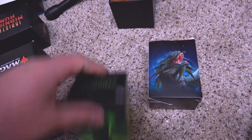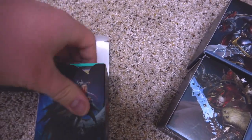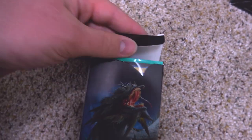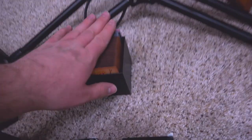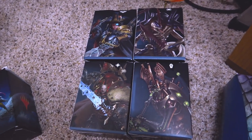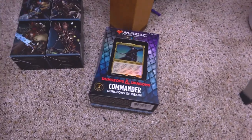This is Lathril elves. This is Aesi, fractal bloom — fractal tribal. This is a new one that I can't reveal right now but it's got gas-powered stick sleeves. Then we've got four un-upgraded pre-cons and an unopened pre-con, so that finishes that section.